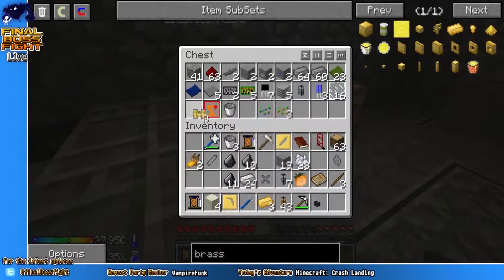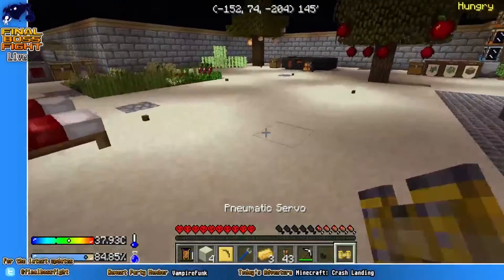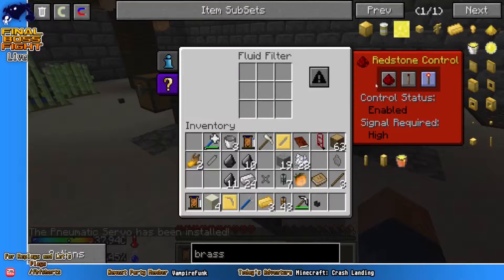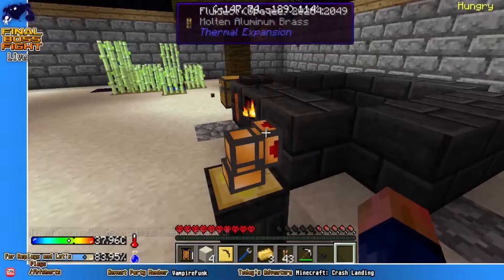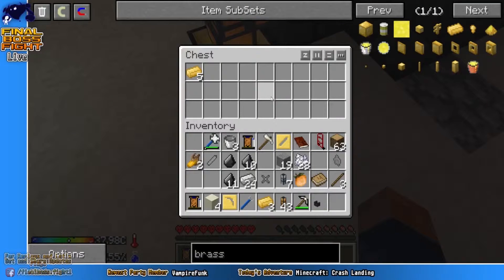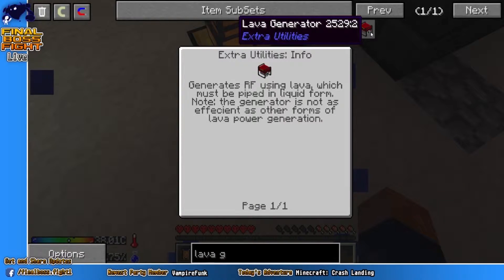Shall I start working on Lava Gen? That sounds like a good plan. I've nearly automated at least some of the smeltery. I don't think we can make Lava Generators though. You can go look up the recipe — it pulls up information. Not efficient as other forms of Lava Power Generator.